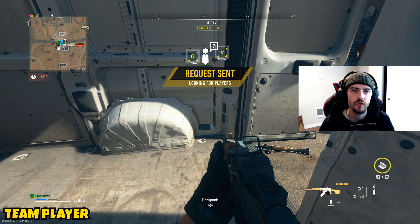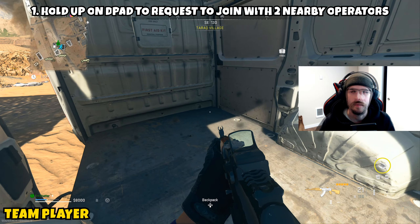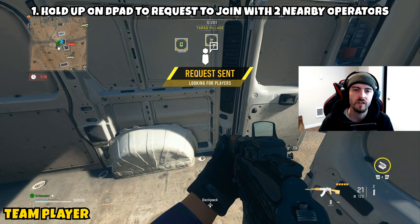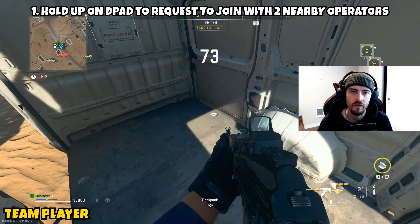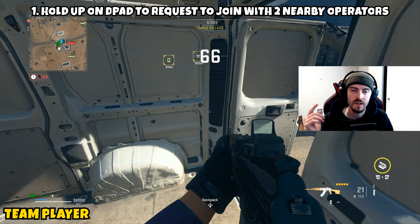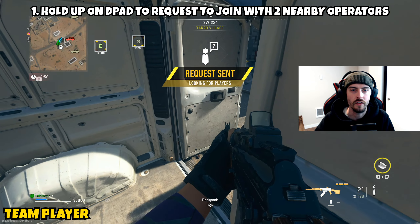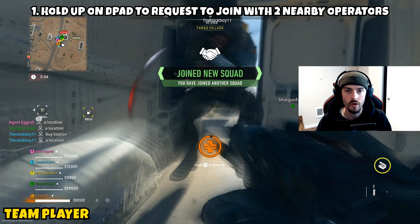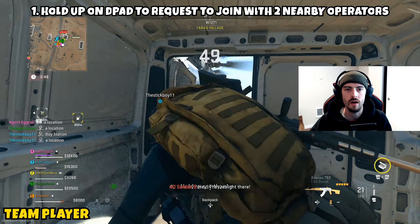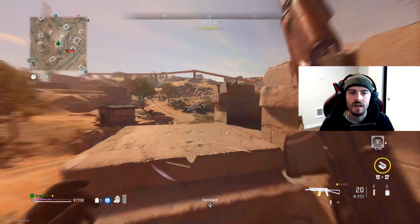Next up is Team Player — a repeat mission from last season with only one part. It asks us to hold up on the D-pad to request to join two nearby operators. You'll have a few options, and on the bottom right will be one that says 'Request to Join.' People need to be within 50 meters of you — if you can hear prox chat, they're close enough. In Season 2 they actually have to accept the request. If the group already has two or more players and you join their squad, you'll get it done in one shot.